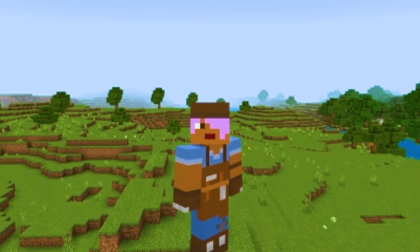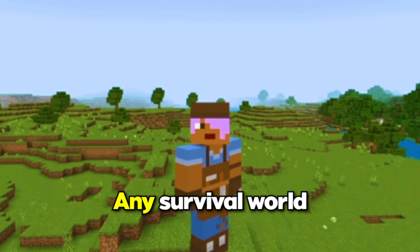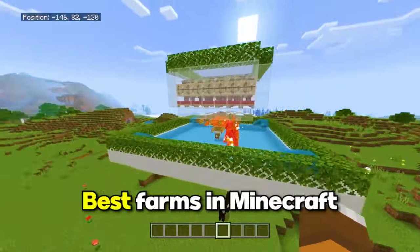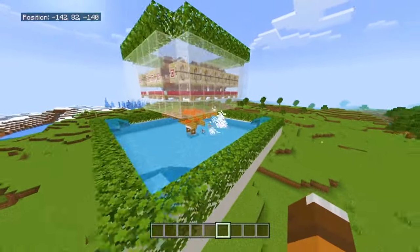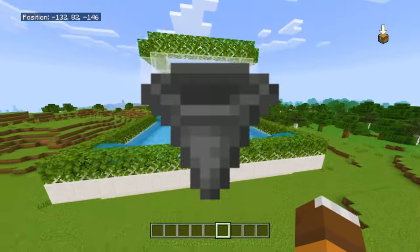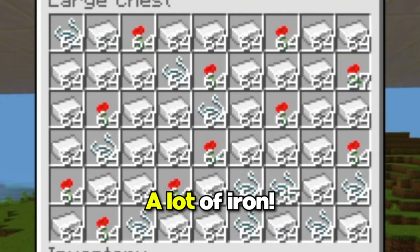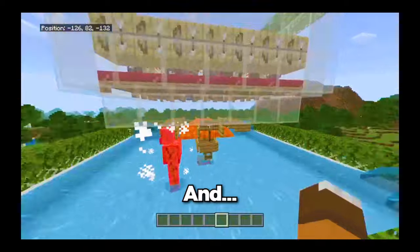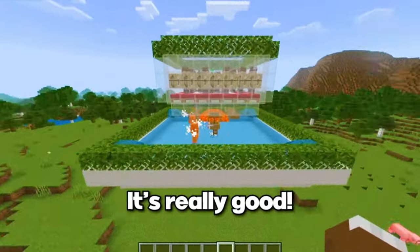The second farm for today is a really obvious one. It's one that you need in any survival world and that's the iron farm. This is undoubtedly one of the best farms in Minecraft just because iron is really important for hoppers, and as you can see it can get you a lot of iron. This one is pretty self-explanatory — you need an iron farm in your world, so yeah, build this one. It's really good.